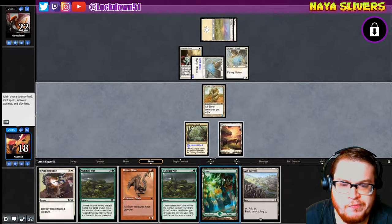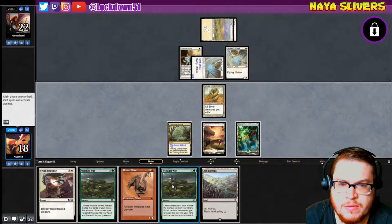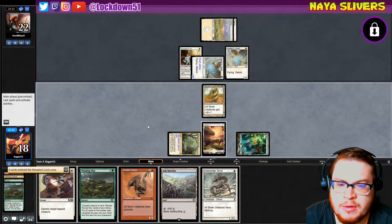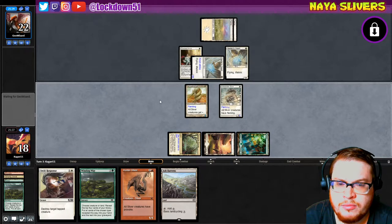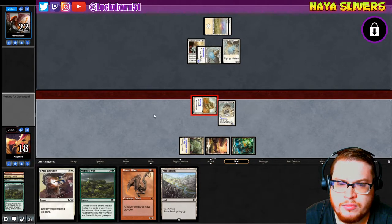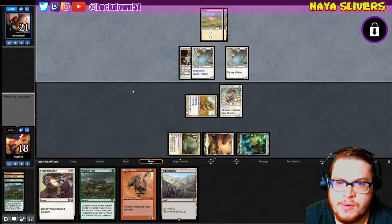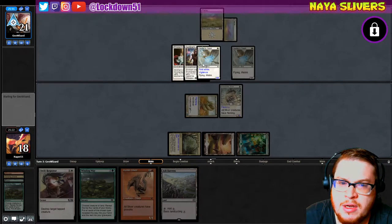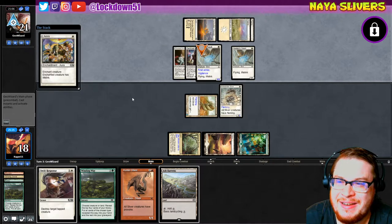Ash Barons. I think we'll just Winding Way here, try to find like another Plated or something. Sidewinder — all right, that can at least help me attack in a little bit. Not a great Winding Way though — we lose just a bunch of lands, that's good at least. All right, he's gonna get Vigilance — that actually is not good for us because now he's not gonna be tapped.